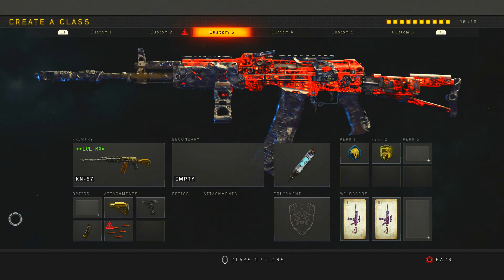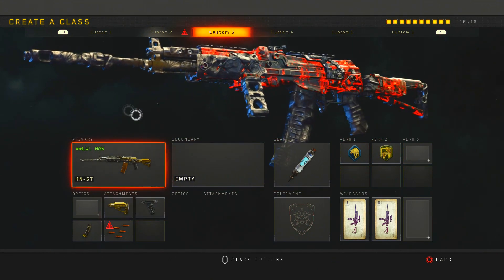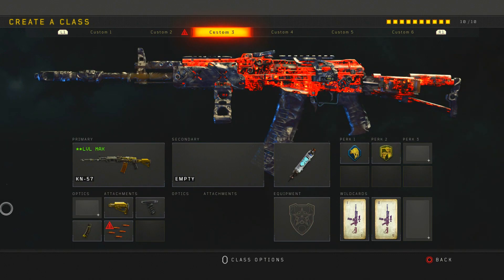You don't really need quick draw in my opinion because quick draw doesn't work. I'm running stim shot, scavenger, and dexterity. This is a pretty solid class — like I said, I was dropping nuclears with it, so I hope you enjoy today's gameplay.